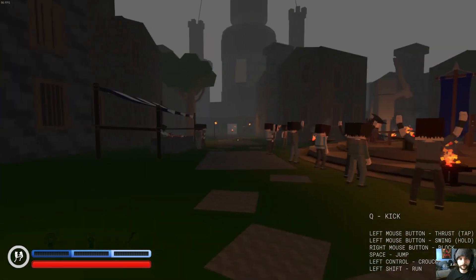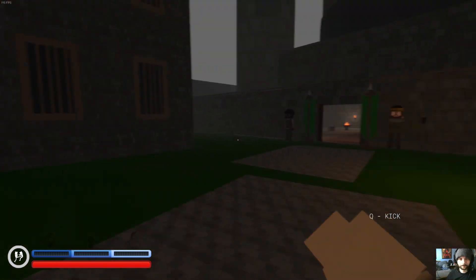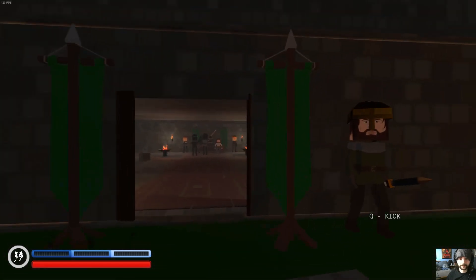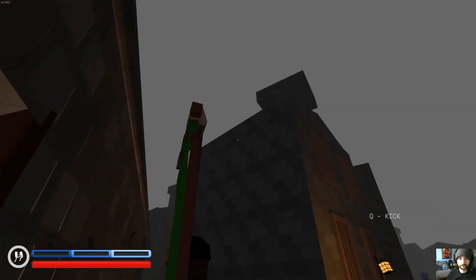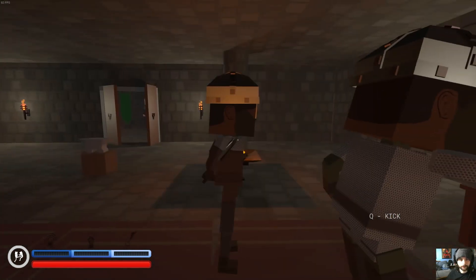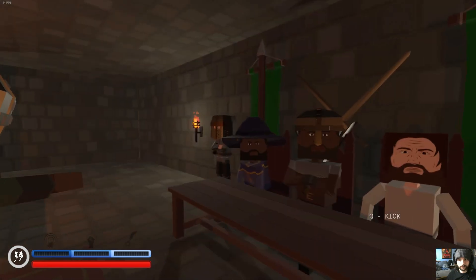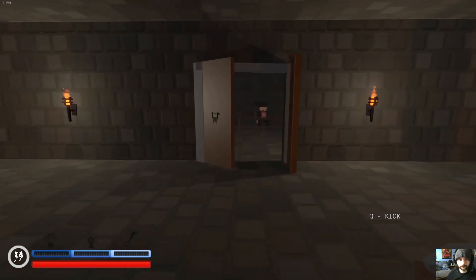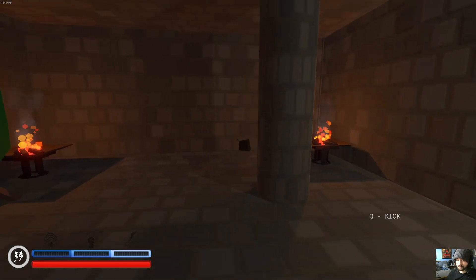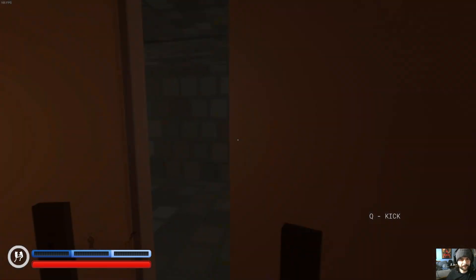Let me go inside the castle and actually explore the map and appreciate it for what it is before I check out the next one. I like the town, it just looks nice — this is a well-made map. I like the little flags here, they're backward but that's okay. Oh, something's going on — looks like we got a wizard man here. Hello — I'm curious if this is some kind of torture room.